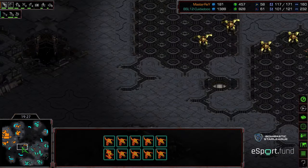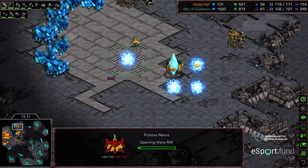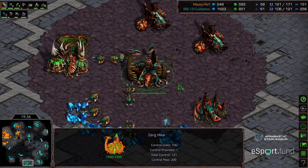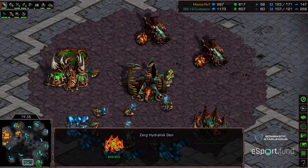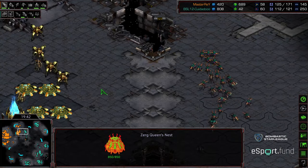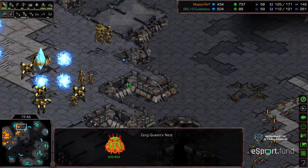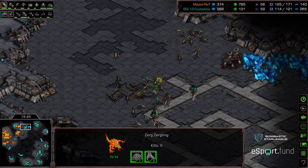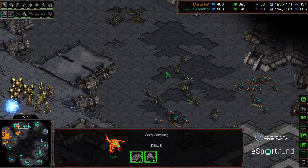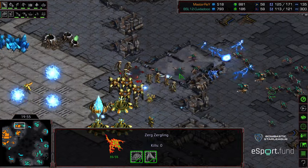More zerglings pressing in — they might be able to hunt down the high templar but it looks like they're going to pull back. While that was happening, Master Ray was trying to establish another base. With hive tech finished and defilers not that far away, I'm concerned with Master Ray's ability to hold additional bases, because zerglings become so strong late game in this matchup, particularly under dark swarm.